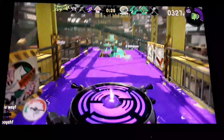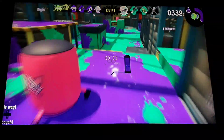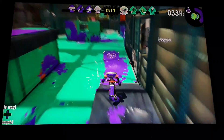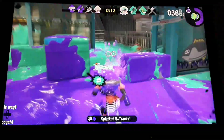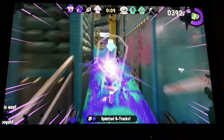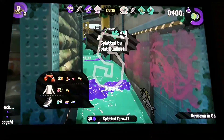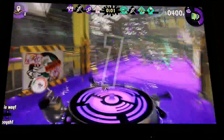Next one: use the terrain to your advantage. Did you see how that player hid behind that block and then came out with a full power shot? Use the terrain to your advantage — the terrain can be amazing, especially the cover in the back of the map.